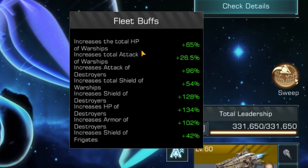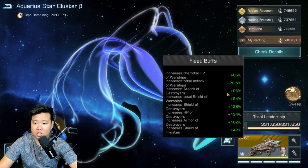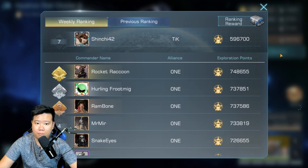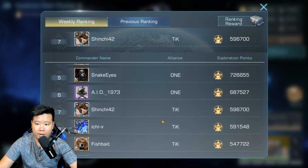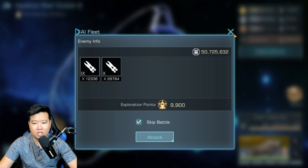Here's what I got today. 65% HP for total warships, increased warship attack 26.5%. But for destroyers specifically: increased attack of destroyers 96% — pretty high. Just with the skip right now we're already at rank 7. Let's get this started. There are a few tricks I'm going to do — some switching of captains and gear — so pay attention.